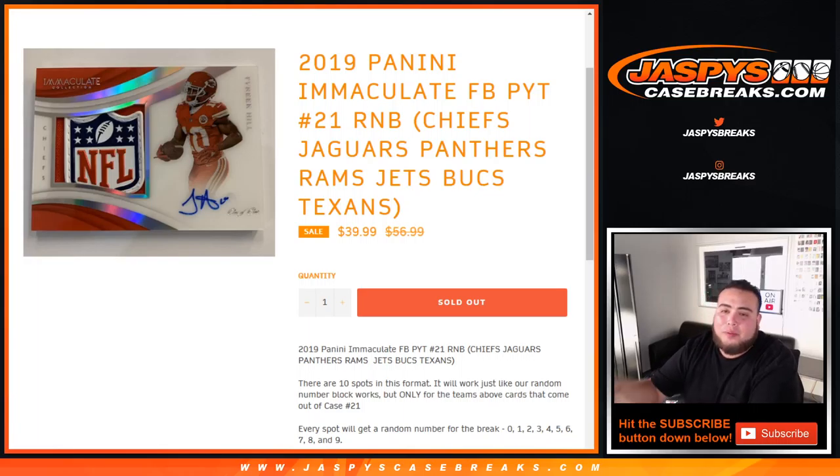What's up everybody, Jay-Z here with JaspiesCaseBreaks.com doing a quick random number block randomizer for Panini Immaculate Football, Pikachu number 21. This is a random number block for the Chiefs, Jags, Panthers, Rams, Jets, Bucks, and Texans.